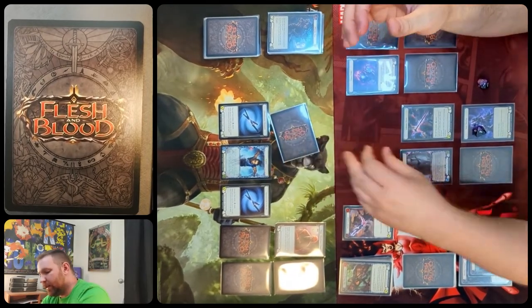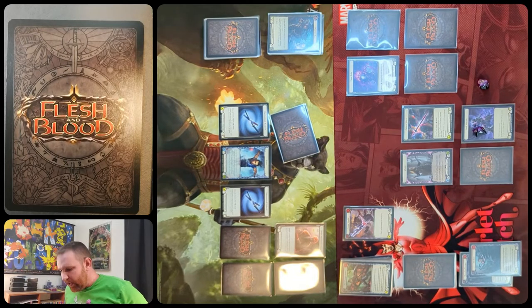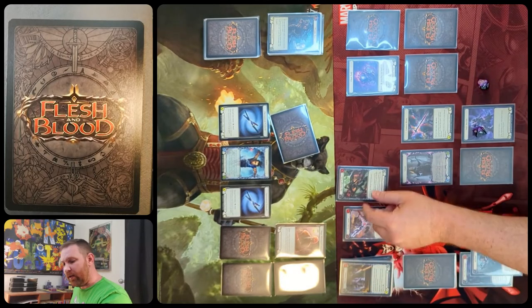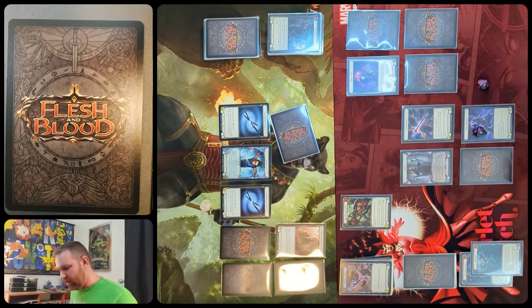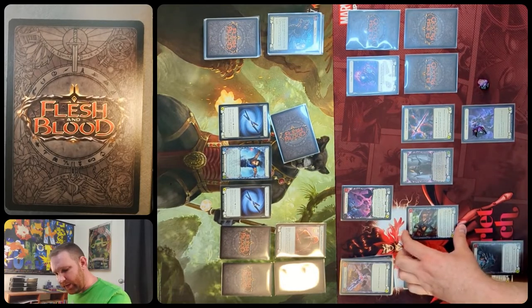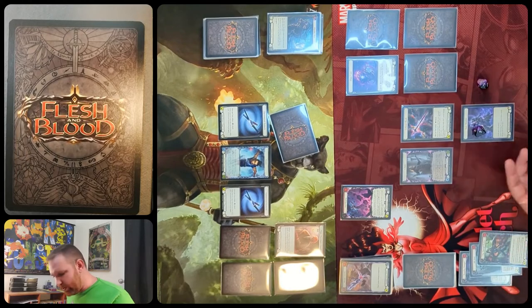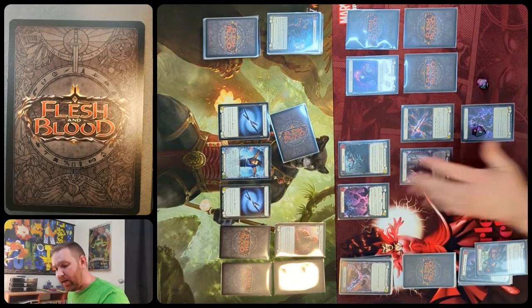Katsu wins — Chain cannot block enough damage and will lose to blood debt he can't clear this turn. We rewind to see if Chain blocking with arcanic crackle instead of rip through reality would give him a chance. Playing soul reaping and banishing rip through reality gives another blood debt card, but also a resource and go again. Taking a soul shackle to give rift bind go again means attacking for nine total — which is much harder for Katsu to deal with.